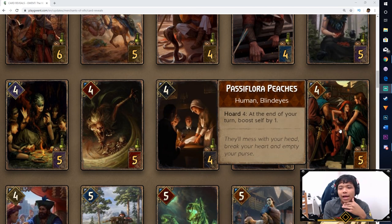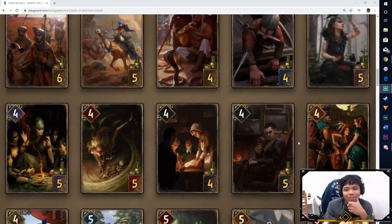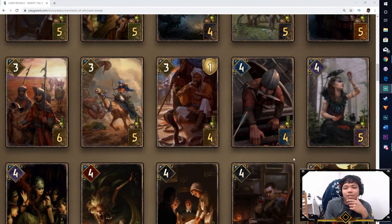The last card for part one is the Passiflora Peaches. On Hoard 4, at the end of your turn, boost self by 1. Another boost engine for Syndicate — every time you have 4 or more coins and don't spend them, this card just keeps getting boosted by 1 at the end of each turn. That's pretty much all for part one — there are a lot more cards still to go and we haven't even hit the golds yet, so part two will probably be much longer. Like this video, let me know what changes you think should have been made or what you liked. Subscribe for more Gwent videos — this is Enzo signing out, and I'll see you all in part two.